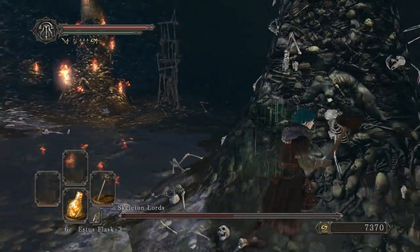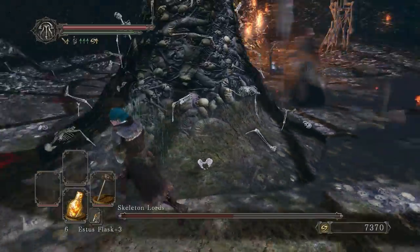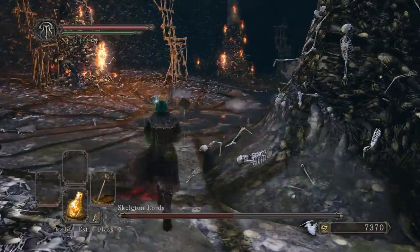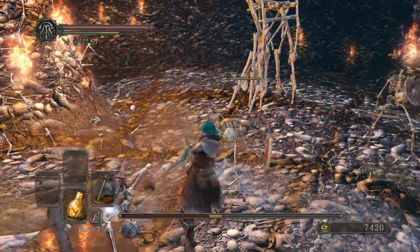All of the enemies in this encounter are easily staggered with the right weapon. I recommend a strike weapon such as a mace, craftsman's hammer, or blacksmith hammer if you have one handy. Ideally, you want to be able to kill the smaller skeletons in as few hits as possible.